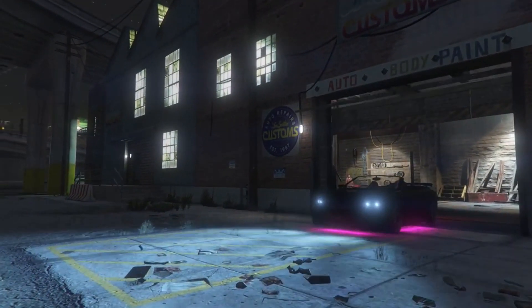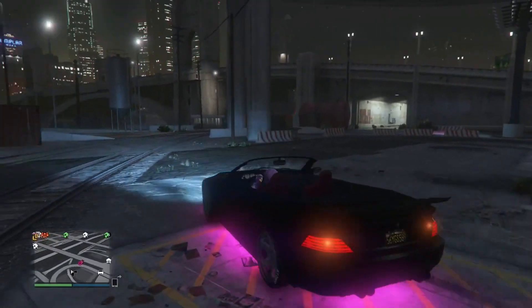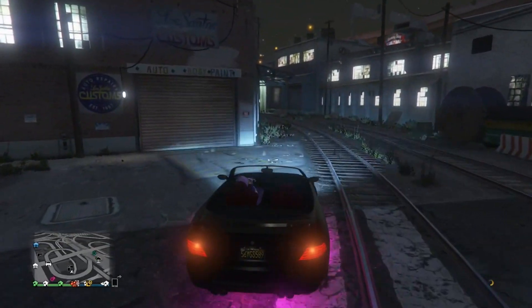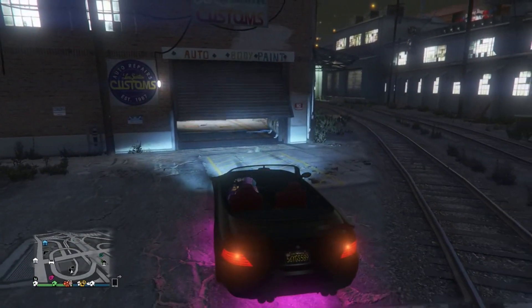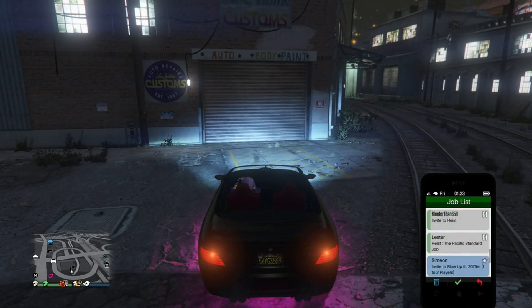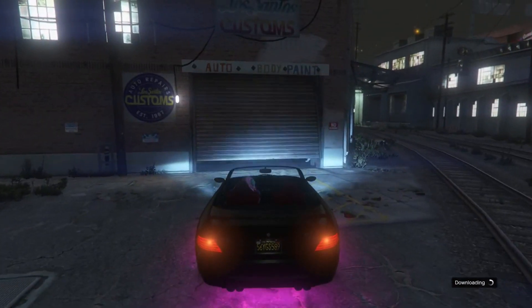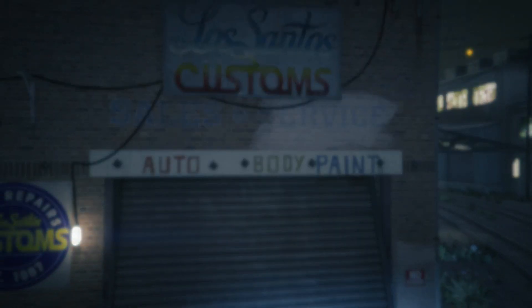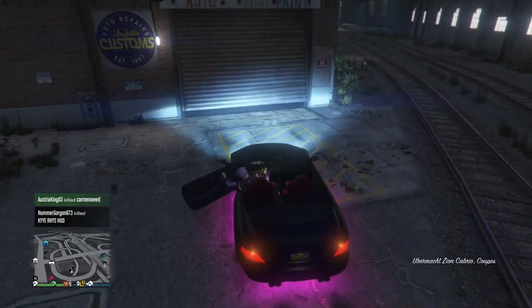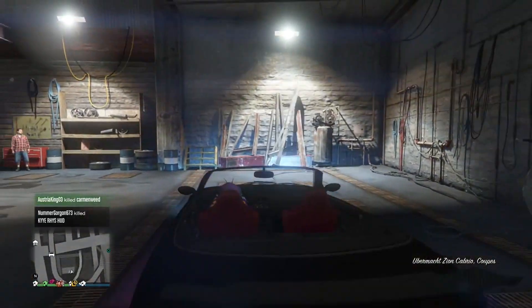We're actually out of Los Santos Customs now. We're going to be duplicating the cars. So just make sure that you're parked up to where if you moved forward any more, the door will actually open. Then go to the Simeon job and drive forward and accept the job at the same time. So I'm just going to duplicate these cars a couple of times. Once you get into the job, just back out, quickly turn around, and drive straight into customs. Be as fast as you can here — if you're too slow, the car will brick on you, but another duplicate will spawn behind you guaranteed.